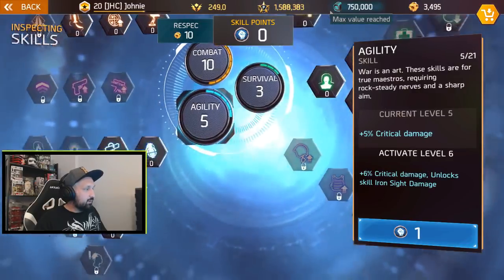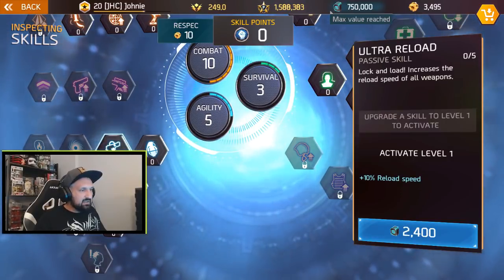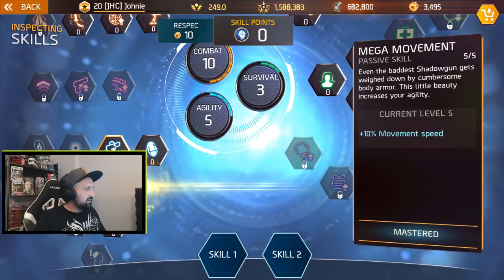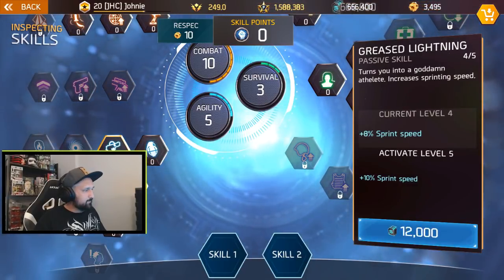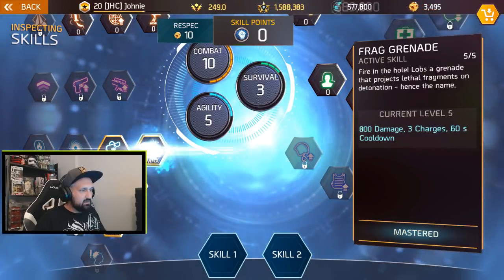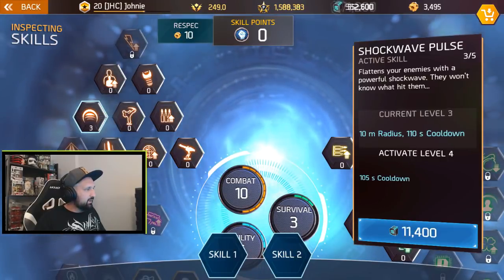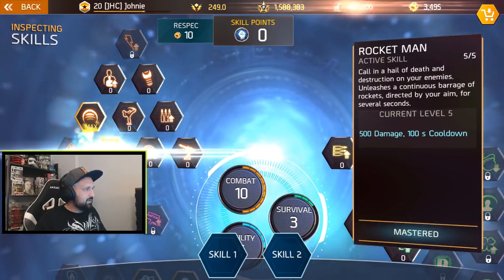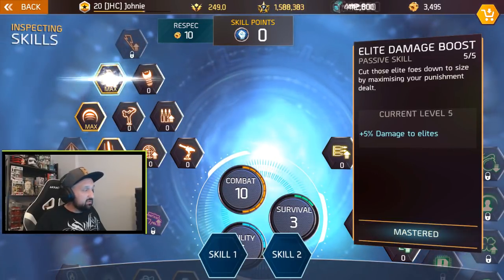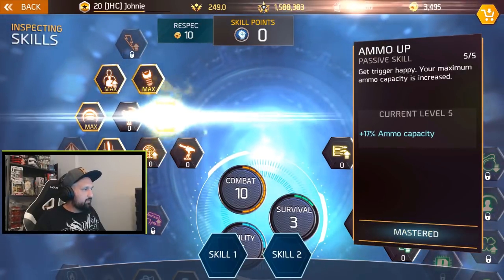I won't have an EMP bomb but I still have Supercharger. The mobility skills I really like — I can reload, I've got some movement speed and sprint speed. Supercharger is probably my favorite skill. I've got grenades, and most importantly I've got Shockwave and Rocket Man. I'll max out all my skills while I'm here — extra damage to elites, which is not bad. I'll definitely use Stunner and Ammo Up.